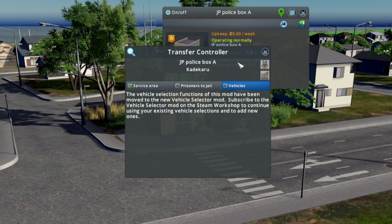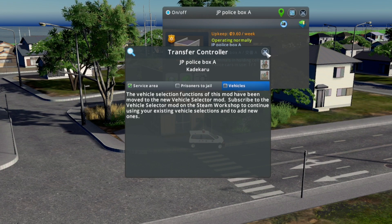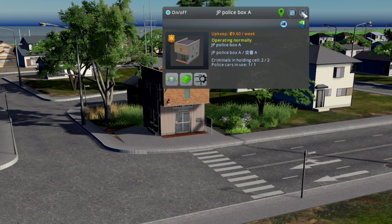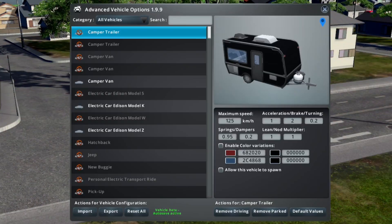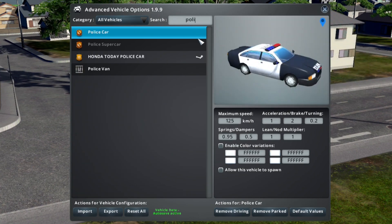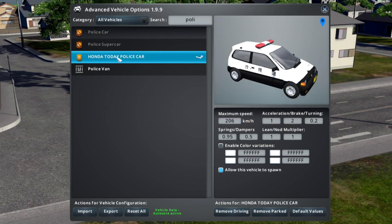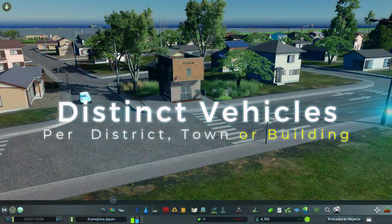It's great that the mod creators are working together. The greatest thing about the Vehicle Selector mod is that you can use Advanced Vehicle Options to disable all of one type of vehicle, and then enable them on different buildings. For example, this will allow you to use different types of police cars for different districts or towns on your map.